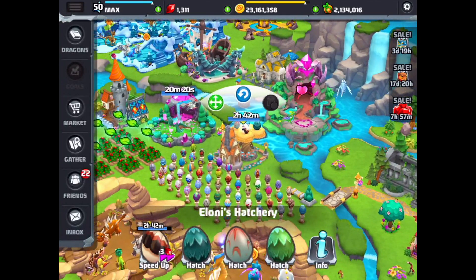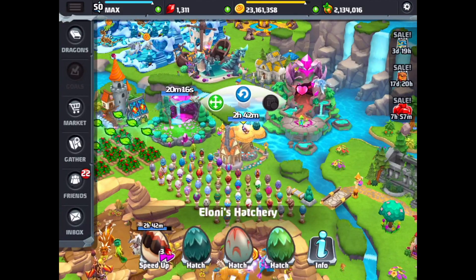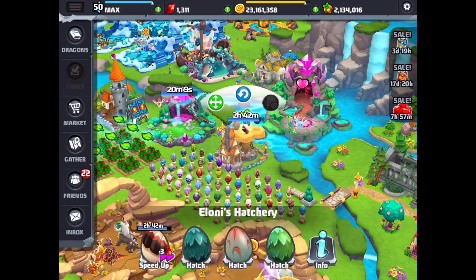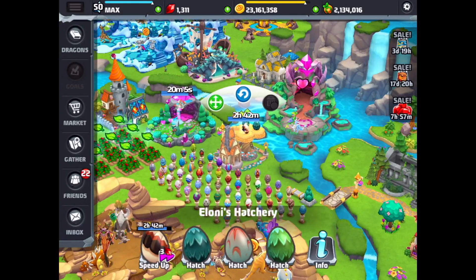We have the Bountiful Dragon here in the hatchery. We've got a couple hours left. It's a 23-hour breed time, so if you get it in the cave or the island, you're going to see 22 hours 59 minutes. And that will tell you it's the Bountiful Dragon.